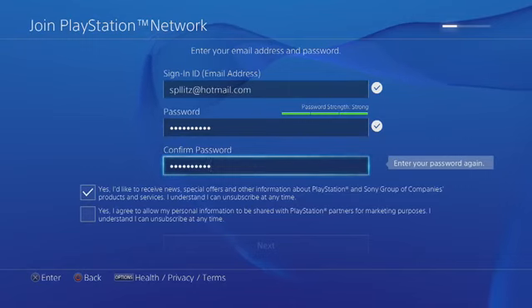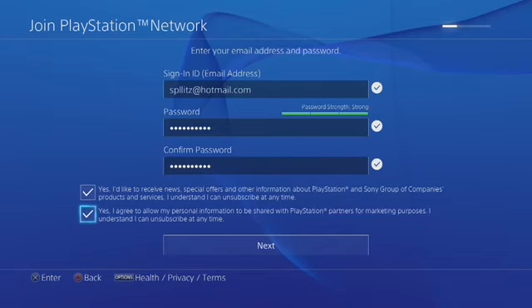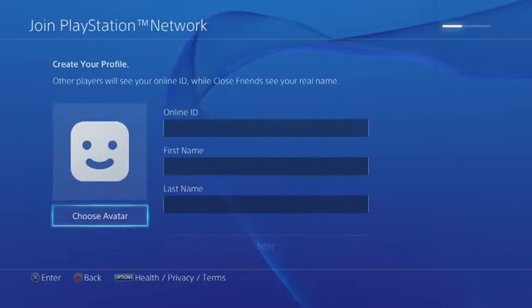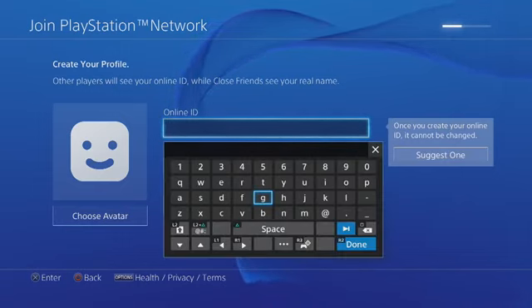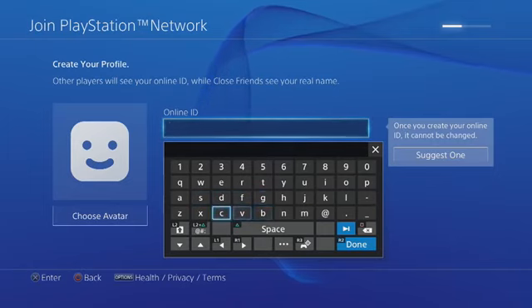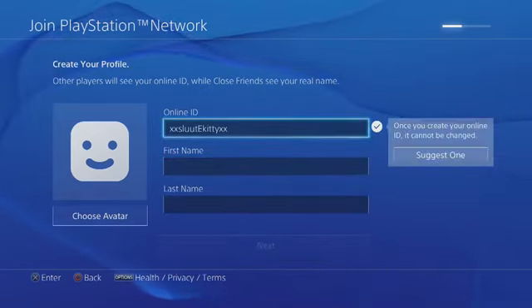Now that both passwords match, go ahead and check mark those. Here's another important one — your Online ID. This is the username everyone will see. If you go to something like Call of Duty, this is your gamertag. Just pick a gamertag of your liking.